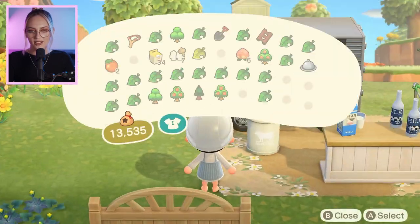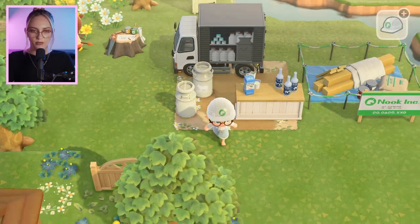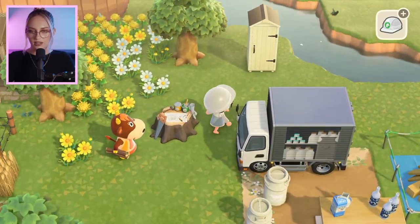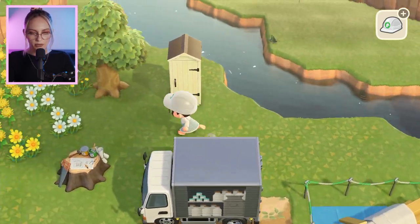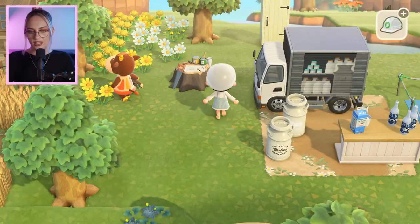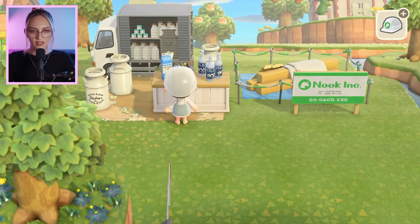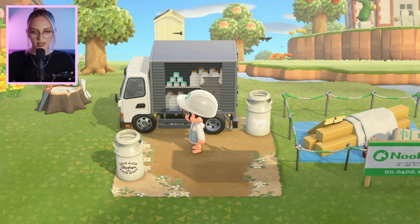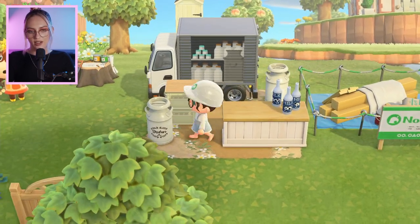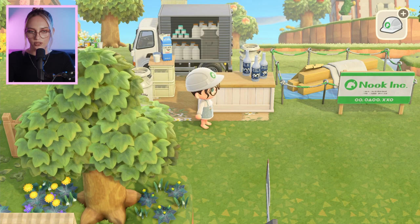I wonder if I need to extend this patch out a little bit — it could maybe be one space wider. It's okay if things go off the edge. I might put another milk bottle over here — actually maybe one of the white ones on that side, since my other one has some black font on it. I've also got the stacked bottle crates. I wonder if that would look good on top. It does look better because they're separated, but I'm still not sure on that.